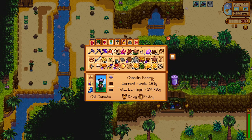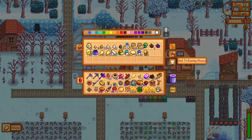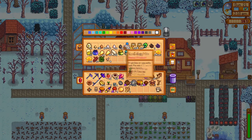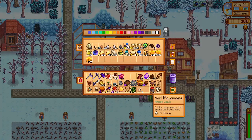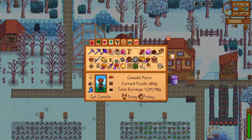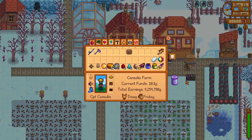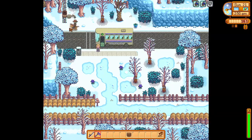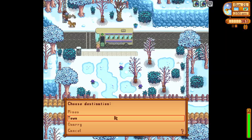We use a warp totem to head back to the farm, organize our inventory, and cycle some machinery. Since we have a full inventory I temporarily put some items in a chest, grab some milk and an egg to process, then retrieve those items. We leave plenty of room in inventory because we will be bursting open some geodes and will need plenty of space. Before that, we head over to the old abandoned Joja Mart where we will find the missing bundle and drop off all of our items.